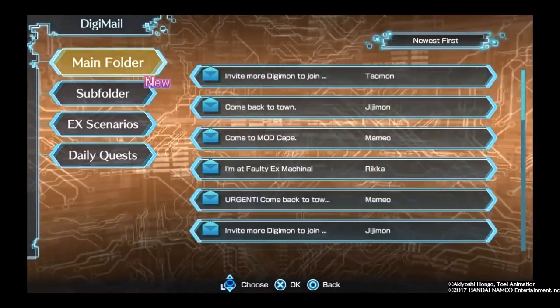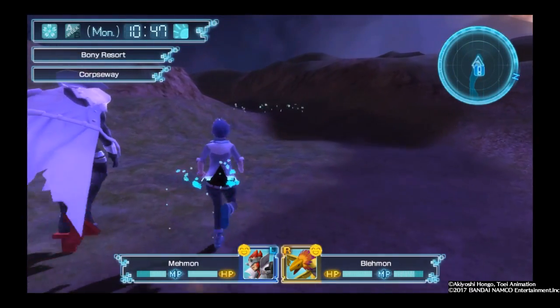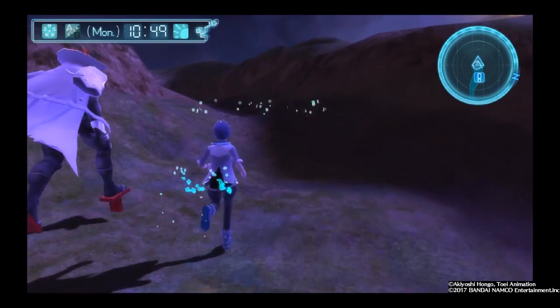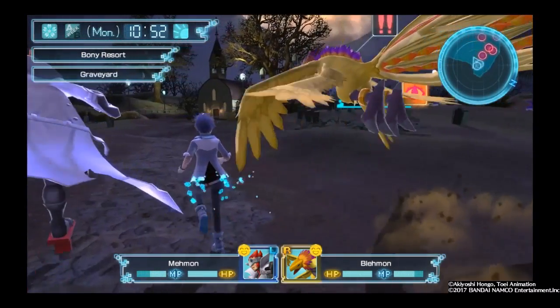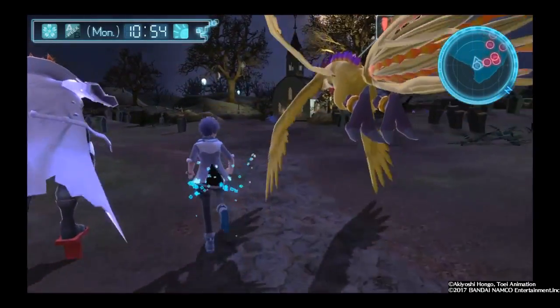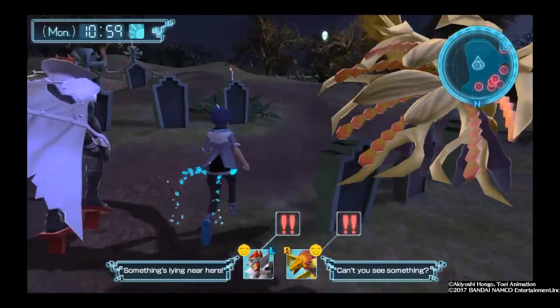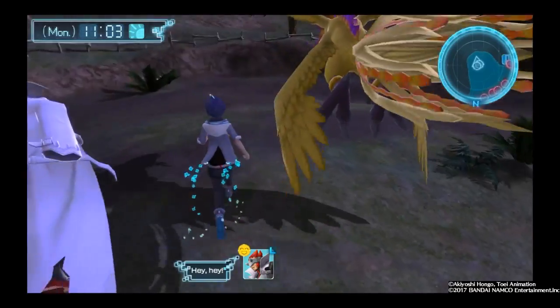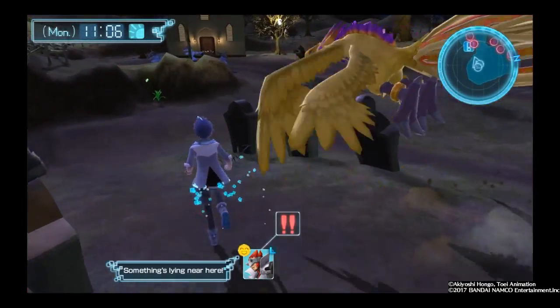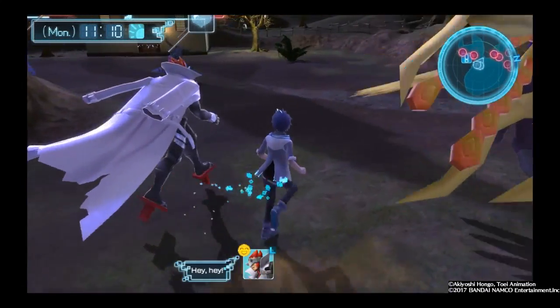Digimail. I know where to find Boltmon. But first, what I really want to do is investigate the graveyard. Let's see if I can avoid some of those Digimon over there — I may have to take on the Virus Greymon. I know there's a Mamamon here. Let's see if I can move past them. Nope, I have to fight them.